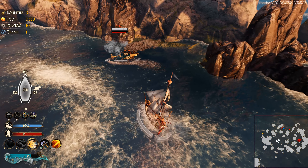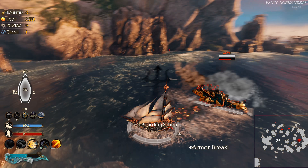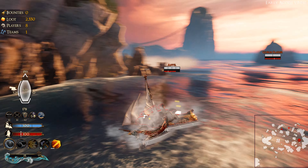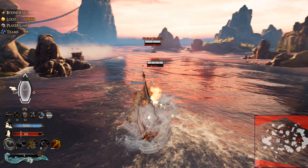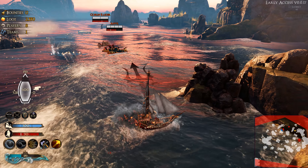The only time you can heal up your armor is when you're out of combat. At least the crew and the sail continuously heal just a bit. The second way to actually repair your ship is to destroy a treasure galleon or take out other enemy players. By doing so, you get a green hammer that drops, and if you collect it, it slowly repairs everything on your ship.